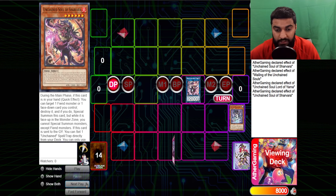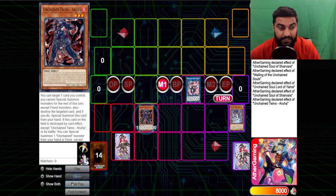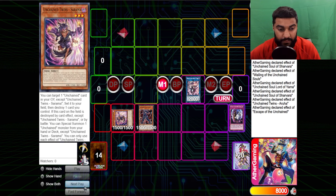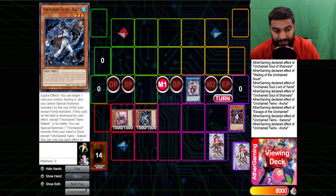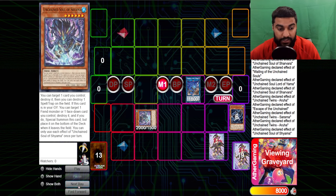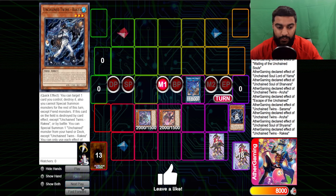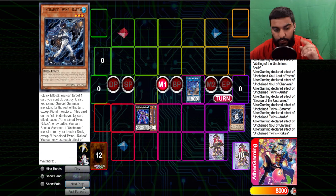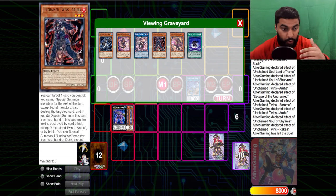Yama triggers and similar to before, Sharvaro sets our Escape of the Unchained — that's usually the main one you want to get. Then we normal summon Aruha and use Aruha's effect to pop — this summons from Escape of the Unchained, which gets Sarama. Use Sarama's effect to reset and pop — this pops Aruha, Aruha triggers to summon Rekia. From here we link our monsters into Unchained Soul of Rage. Then Shayama pops Rekia to summon Shayama, and Rekia triggers to summon Sharvaro. It's important to end up getting Sharvaro or Rekia in rotation because you want the additional pop. Don't normal summon Aruha at the beginning — to use his effect you have to target one card on the field, pop it, and then special summon this card from your hand.